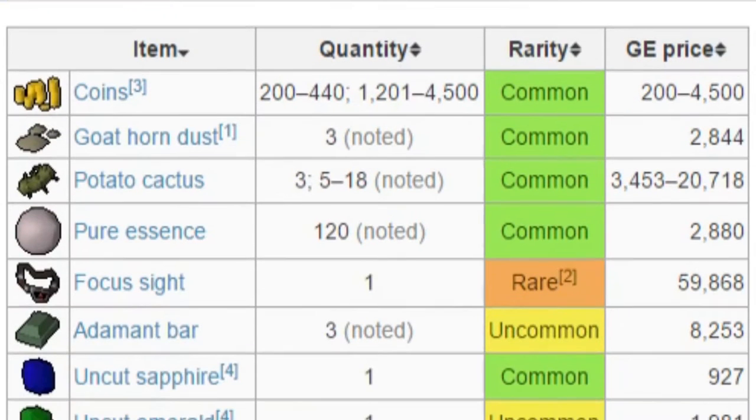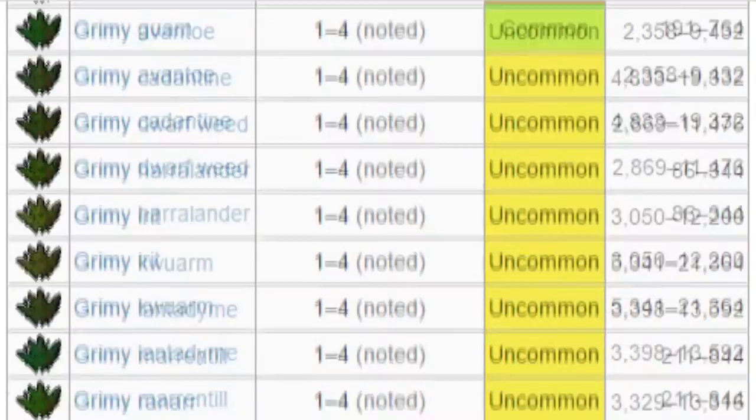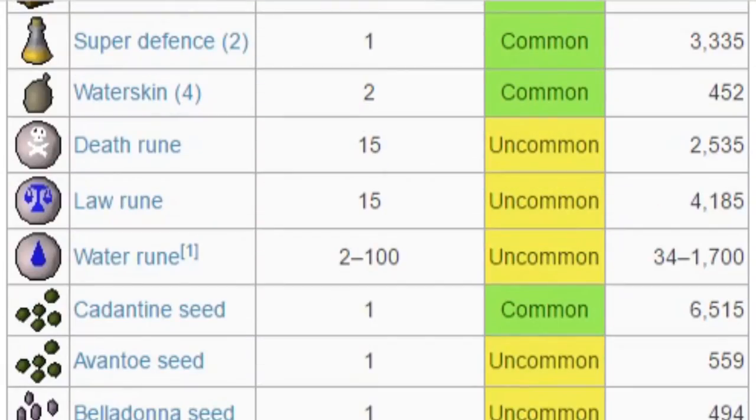The drop table for these monsters is pretty decent. The rarest drop is the focus site, which is about 60k, so that would be nice to get. Other than that, they only drop herbs, seeds, and a bunch of other stuff.